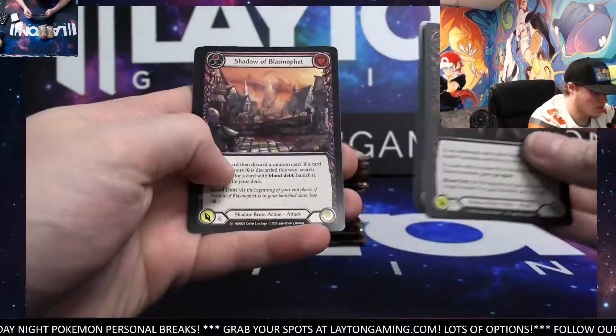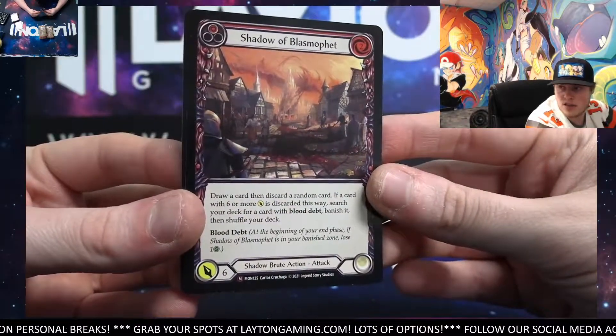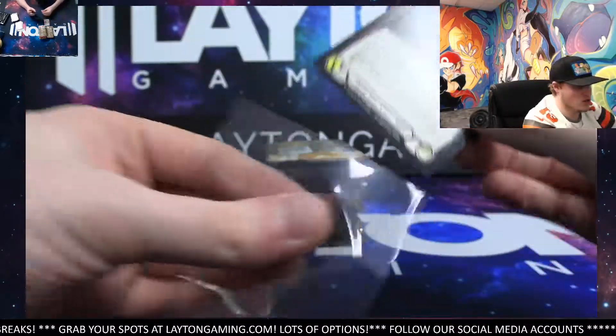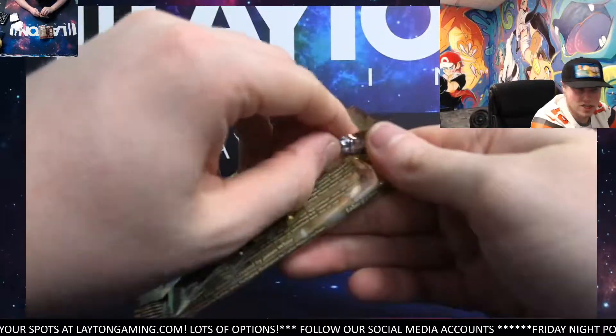Iron Hide Plate. Plow Through. And nice. Shadow of Blasphemy. That's going to be a Majestic for you. Nice. Shadow of Blasphemy. Nice Majestic, Sean. We'll take that for sure. Two Majestics now. Prism. Two Majestics, that is.